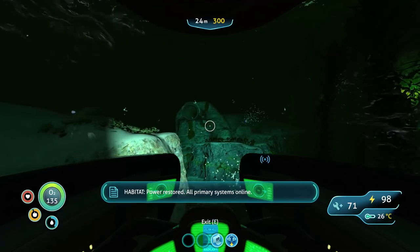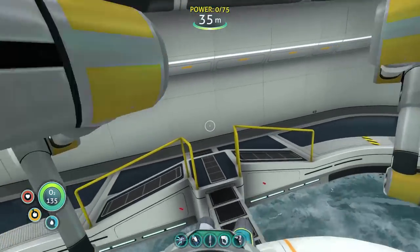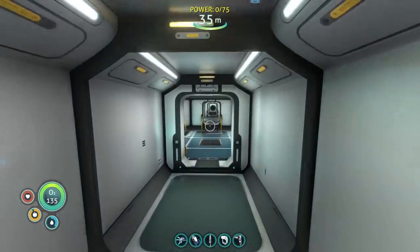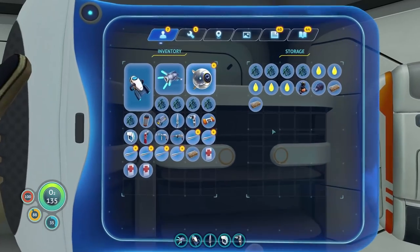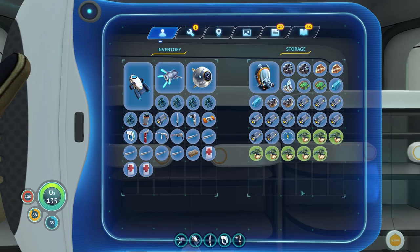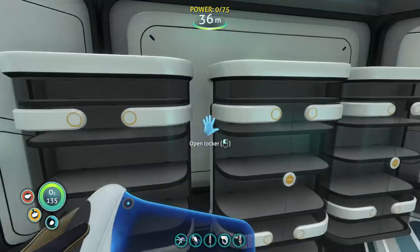Power restored, all primary systems online. Fantastic. Oh, you know why? Because it was dark outside. Where's my habitat? Alrighty, we're back. We made it. Now we gotta make some enameled glass. I don't know if I have enough quartz to make glass. That's a really long highway — it's like a highway. I need more quartz.